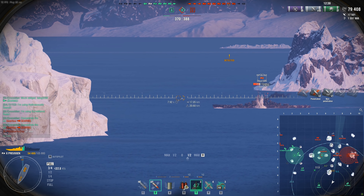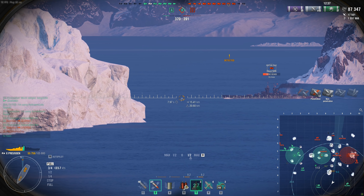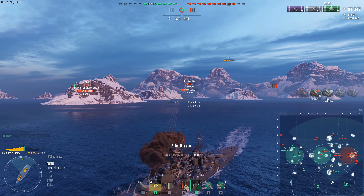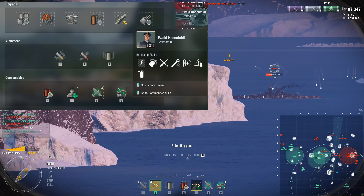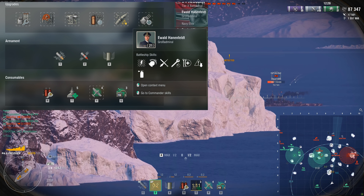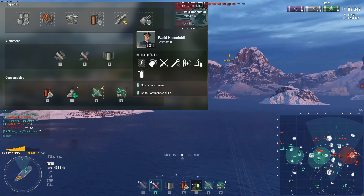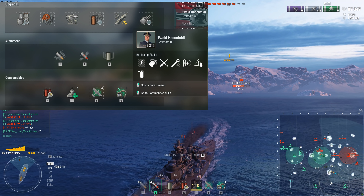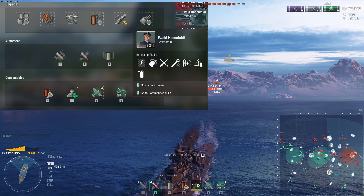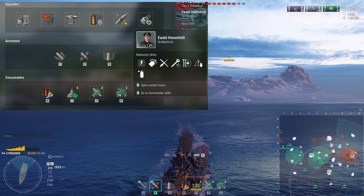So the build I'm running — I'll throw it up on the screen here. I'm running main armaments mod 1 in the first mod slot instead of secondary armaments mod 1. This increases the survivability of the main battery turrets, which is what we're building into, so we want those to stay around. And of course damage control mod 1, because fires suck and this decreases our chance of getting set on fire.